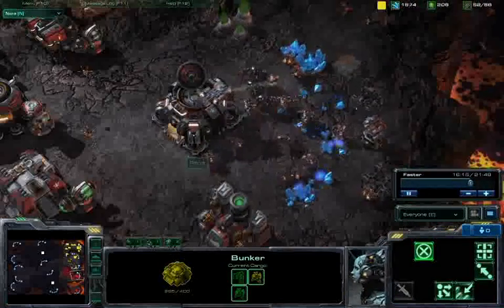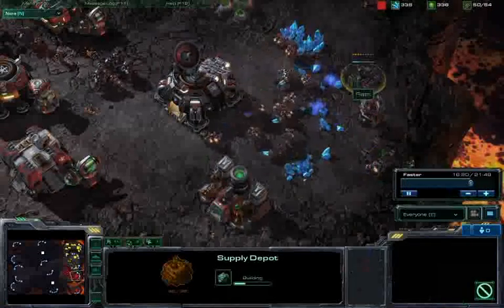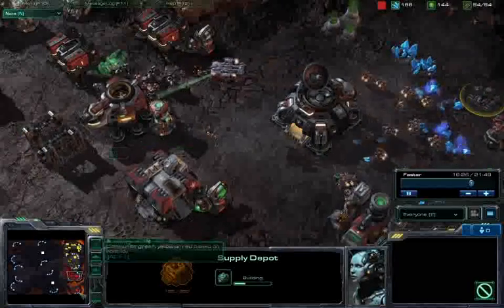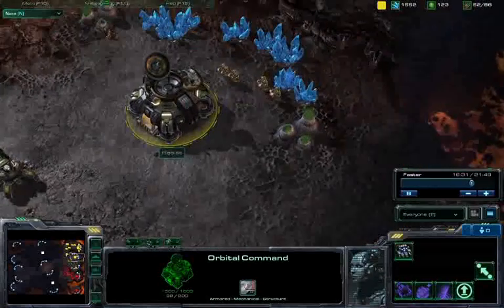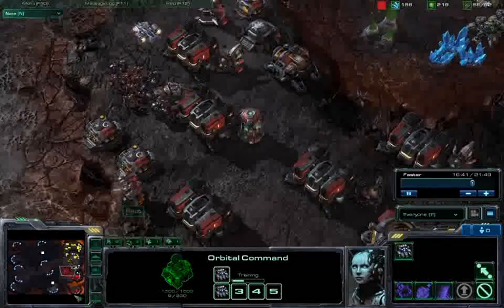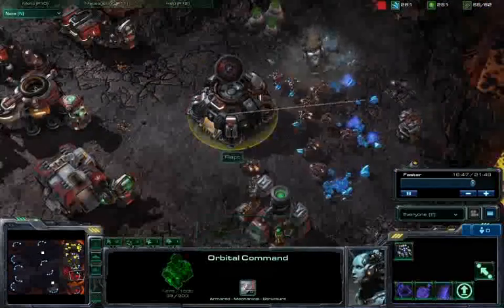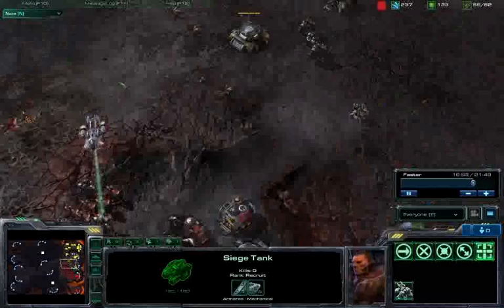He doesn't have any vision over here — he should throw down a scan to continue the pressure of those siege tanks. Finally taking down that missile turret in my base; I should get an SCV here to complete this incomplete supply depot. My saving grace right now is the fact that I have an almost fully saturated — about halfway there now — natural expansion, kind of a hidden expansion actually, in the southernmost location on this Scorched Haven map.